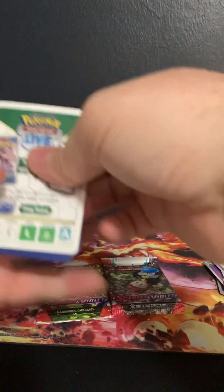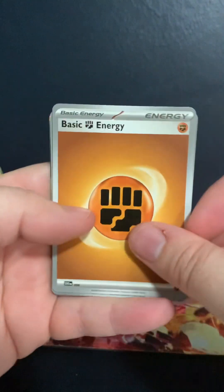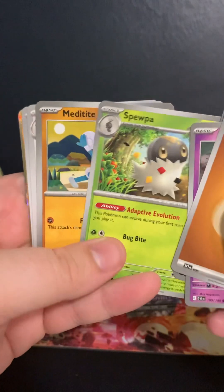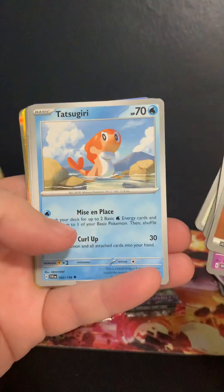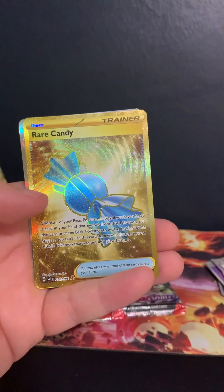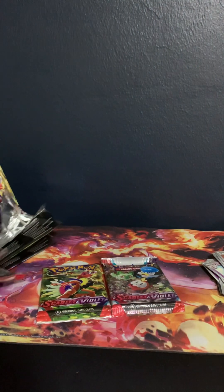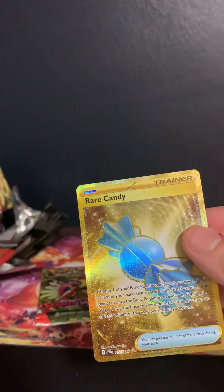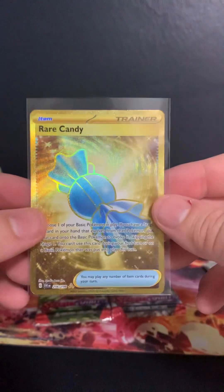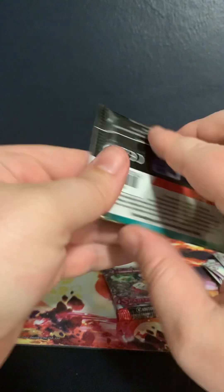So it just goes one to the front. Fire, fighting. Graveyard, Mass Shift, Spupa, Meta-type, Blissey, Tatsugiri, Jock, Sandaconda — Rare Candy Gold! Rare Candy Gold and Armor Rouge. Gold Rare Candy, man. Going to open up this pack real quick.